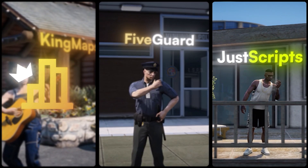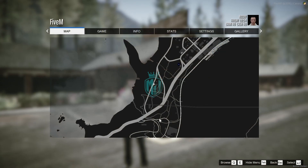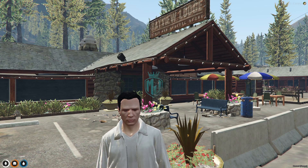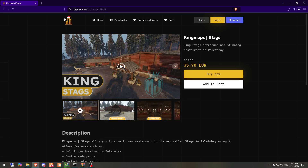This video has been sponsored by King Maps, FiveGuard, and JustScripts — check their website in the description. Welcome back to another video. Today we are going to install a restaurant MLO in our FiveM server. This MLO is located in Palito, as you can see right here. This is a complete MLO — you get a full restaurant in this package. You can purchase it from the link in the description box, and there's also a discount code for 15% off. You need to purchase it from the King Maps official website, where we have the King Strikes MLO, which is a restaurant.